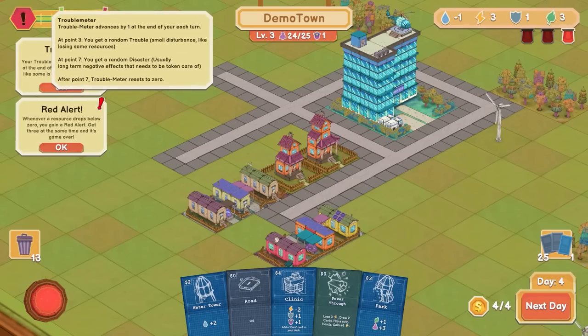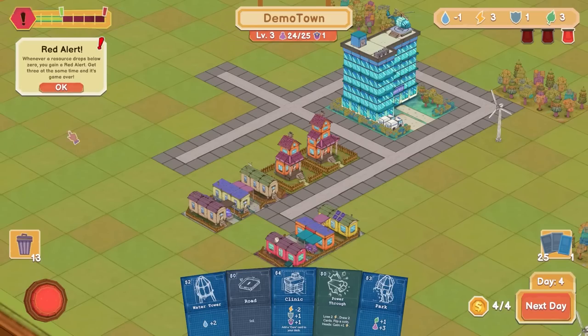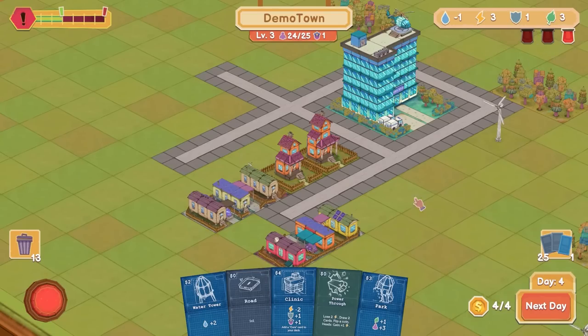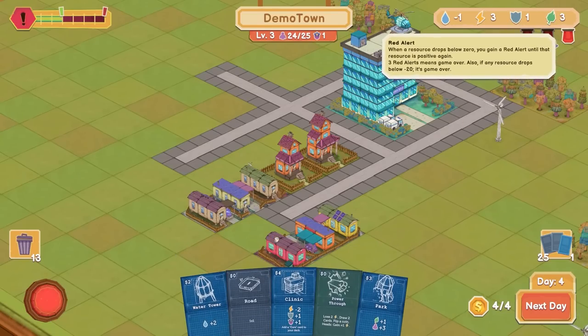I have three points — get a random trouble, a small disturbance. At seven points, get a random disaster, then it resets. Red alert — we're on it. I should build that water, but I don't think it's too big a problem right now.